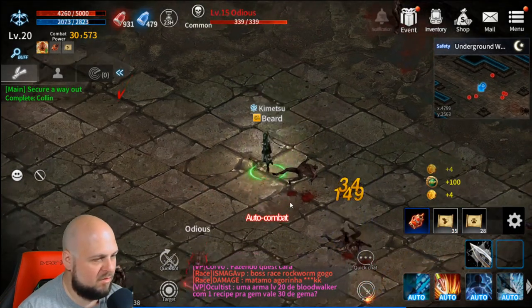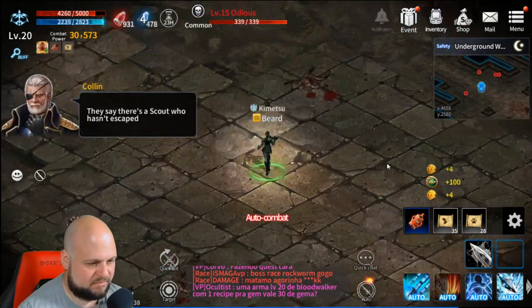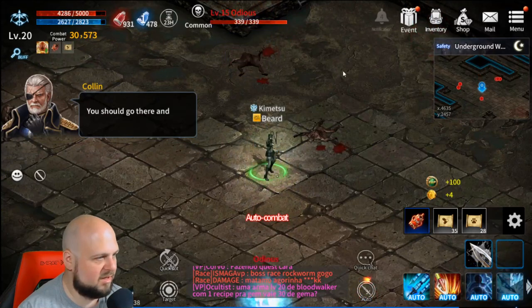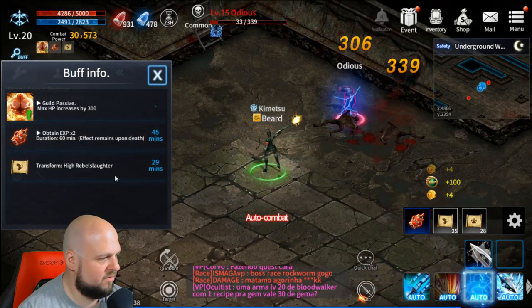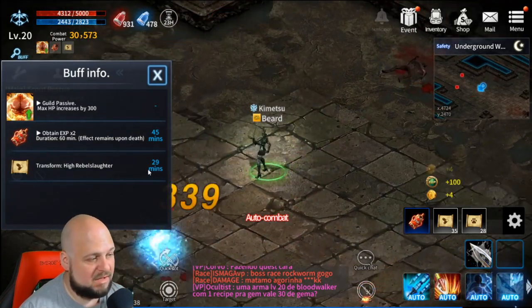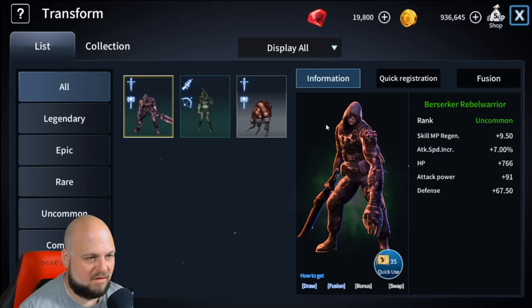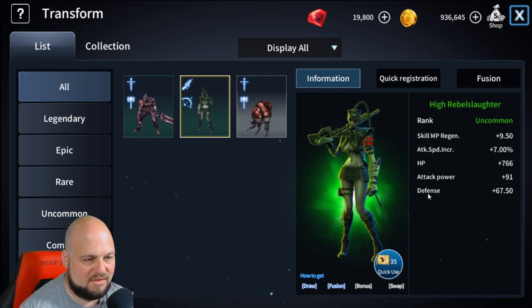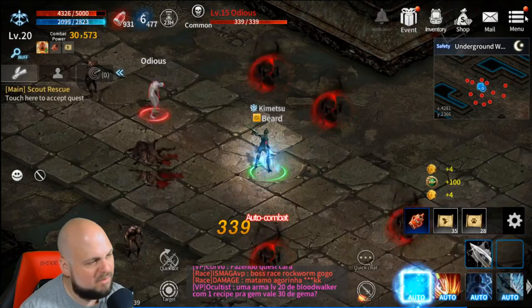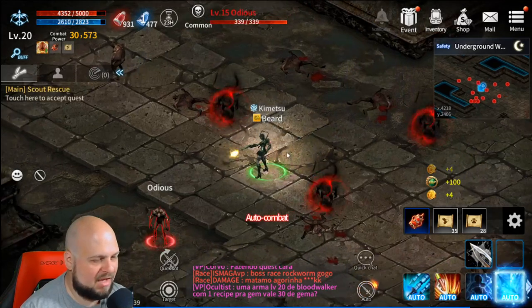You get 30 minutes for your transformation, and it gives a lot of stats. For this one in particular, you get a plus 9.5% skill MP regen, attack speed increase to 7%, HP increase, attack power increase, and a defense increase. Pretty cool little feature — I don't think I've seen that in many other games. I really like that.